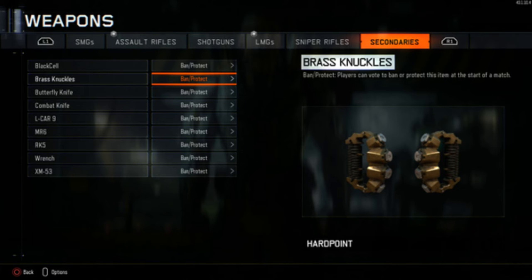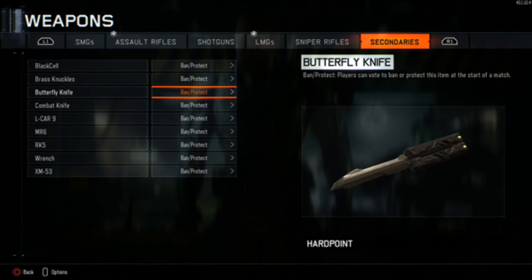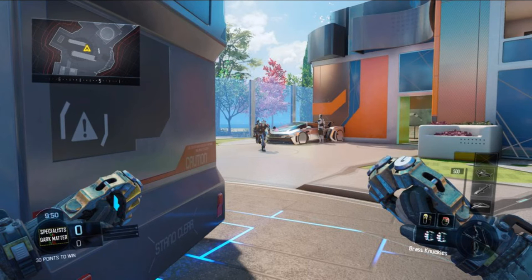We have the brass knuckles, the wrench, and the butterfly knife. All three of these new secondary special weapons have to be obtained from supply drops to earn them, and then you can use them in game. As you can see right here, the brass knuckles look epic as hell — I'm really happy that they've been adding new stuff in already.